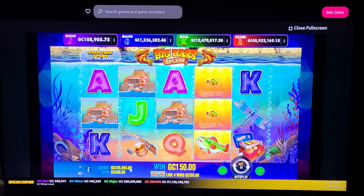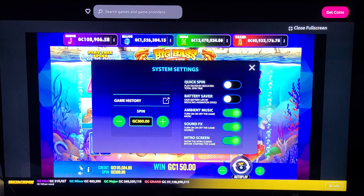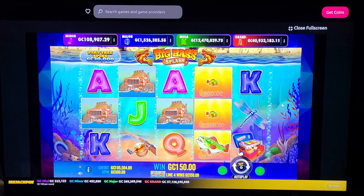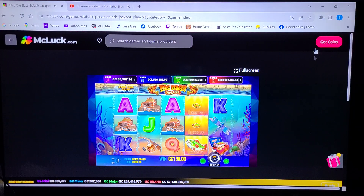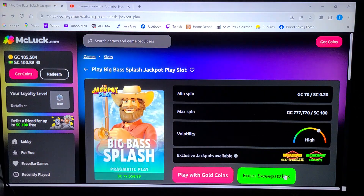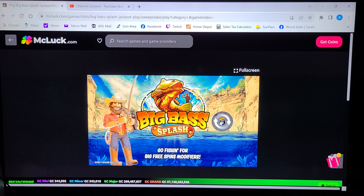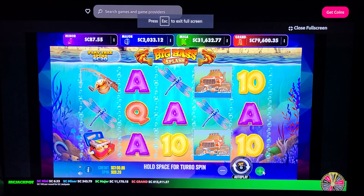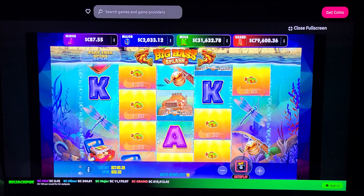You got your credits. You might have to go back to this screen to play it for the real money if you want. And of course, they're referred to as sweeps coins, which can be redeemed. We'll give it 20 spins, risk 10. See if we can get the big bass to do anything.